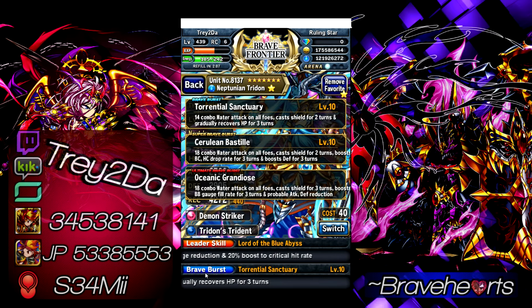When you use that UBB, you can pretty much count on surviving the next two turns unless you're up against something like Lucius's overdrive in second form — attacks that aren't meant to be survived. With that shield, Neptunian Tribe is a one-of-a-kind unit. No other unit in all of Brave Frontier can give that shield like him. Lucis and Gazier have UBB shields but only on their UBBs — not on their BB or SBB — which is why Trident is just that guy.